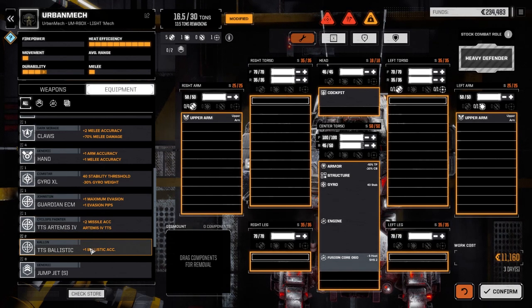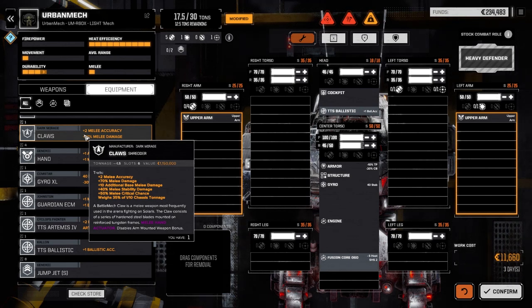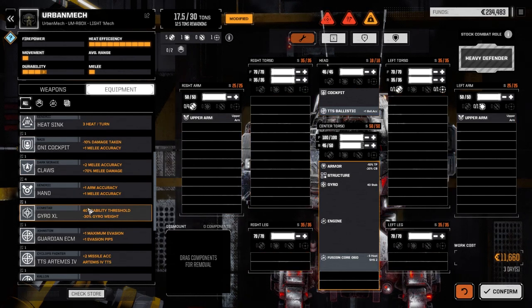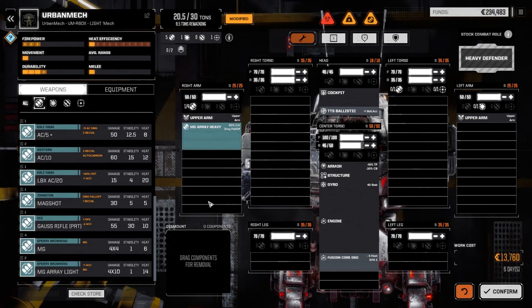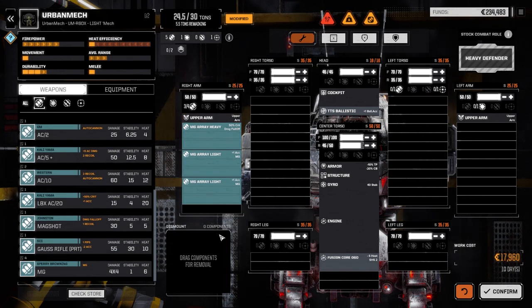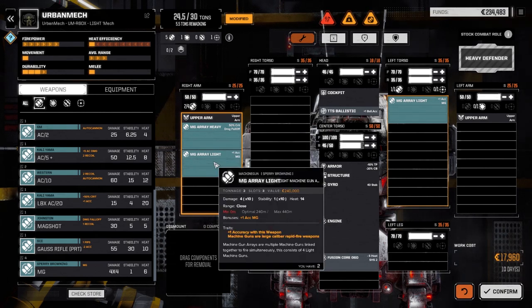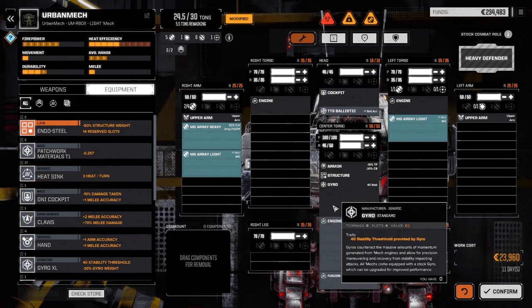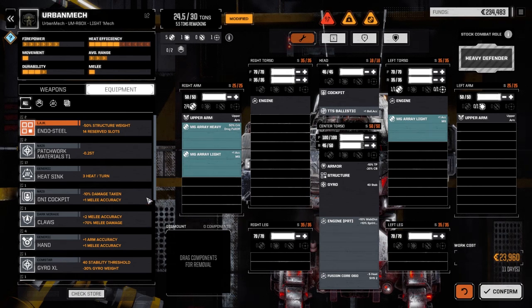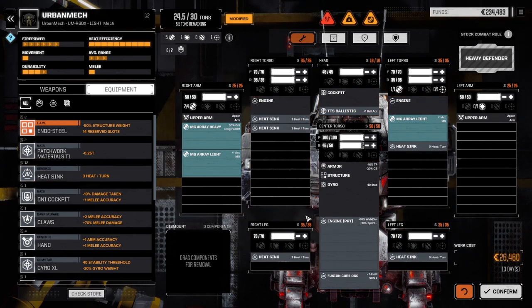What we can do is take our plus one ballistic and drop it in here. Oh, we got claws - I forgot about those! We'll have to go back to the Spider for that later. So let's go to weapons, ballistic - we have a heavy machine gun array, a light machine gun array, and another light machine gun array. We could put them all in here, though we'll probably put one in this torso just in case we lose the arm. We've got a lot of heat: 25, 14, and 14 - that's 53 heat total, so we need to really dissipate that. We've got some tonnage left, so let's put in the pirate engine to give us a bit of extra space for heat sinks.